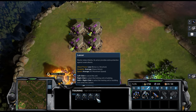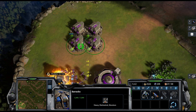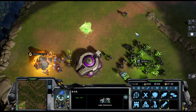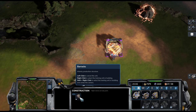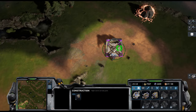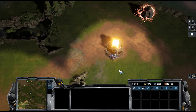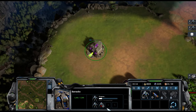To cancel a unit you have selected to train, you can simply left-click the icon of what is being trained on the command card, or press Y on your keyboard with the producing structure already selected. To cancel a structure that has been ordered to be built — if the foundations have not yet been placed by your worker, select that worker and task it to do something else before the foundations are placed. If the foundations have already been placed, select the structure icon with the left mouse button on the command card. You can also select the foundation of the structure and left-click the icon on the command card, or press Y on your keyboard whilst the structure foundation is selected. A similar process applies when cancelling upgrades or multiple queued units.